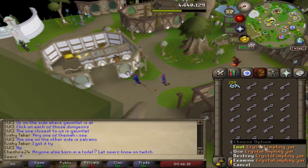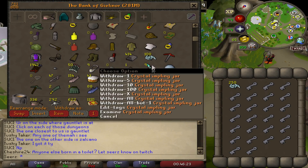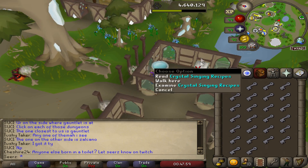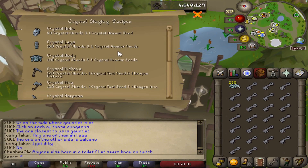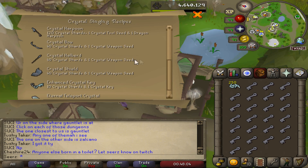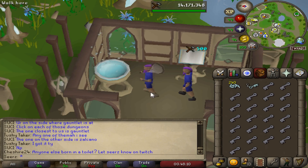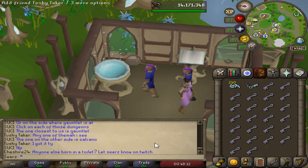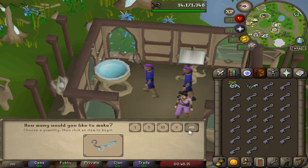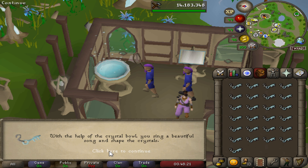I'll probably do 10 hours of the implings actually, so that's 9 of them total. Hopefully we get like 100 or something. Here we go, first time doing the singing bowl. What's this right here? It's probably showing you which items you can make — we just covered that, really cool for them to stick that in there. Sing crystal bowl. Feels good, look at that XP drop. 12k XP drop — that works.